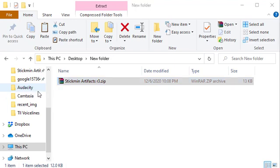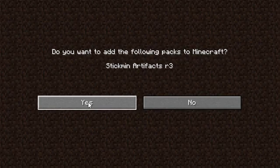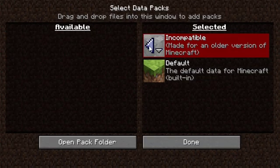If you want to add it to a pre-existing world, you can just shove the folder into the DataPacks folder. It does say that it's incompatible, but don't worry, it still works. I'm on Minecraft version 1.16.5 just to let you know.